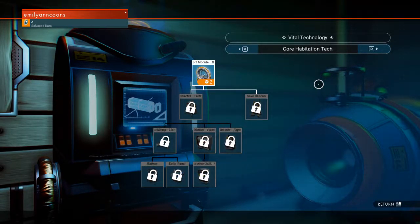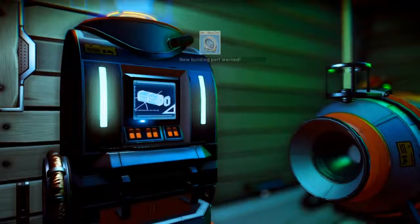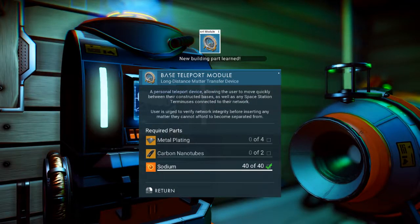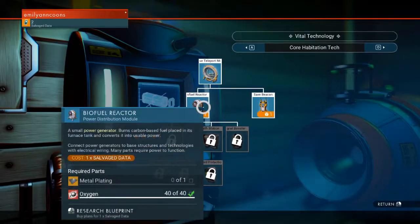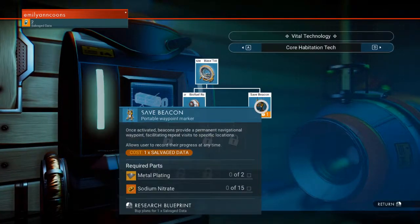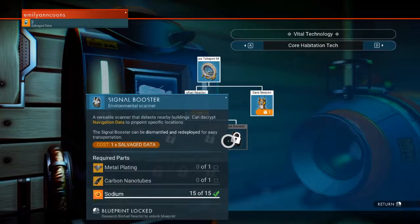So I do want to get the base teleport module. Base teleport module — I need metal plating. Wow, that's new, that's a completely different recipe than before. A biofuel reactor and a save beacon — all power generation burns carbon-based fuel, place in its furnace tank, converts it to usable power. Interesting.